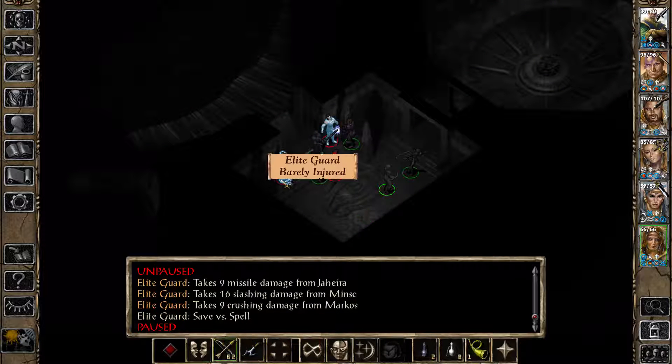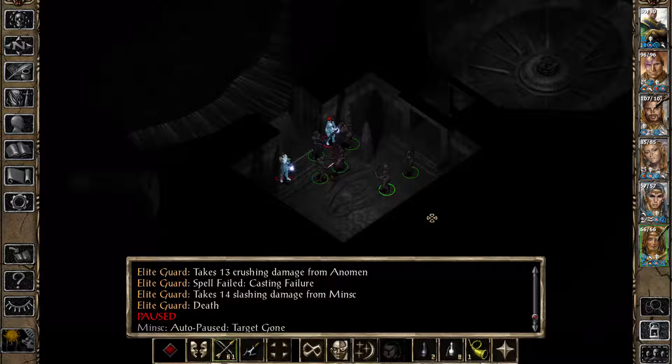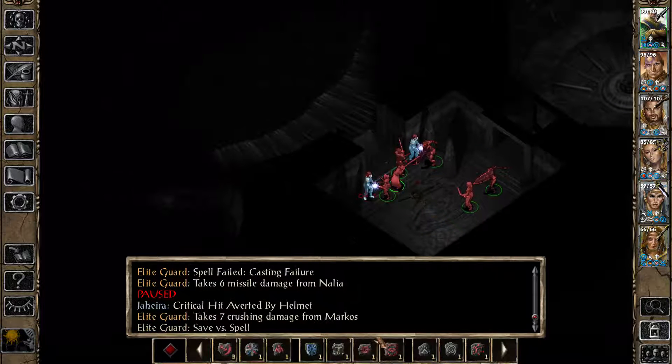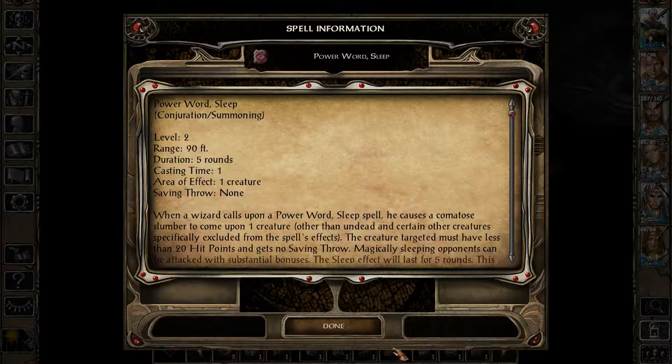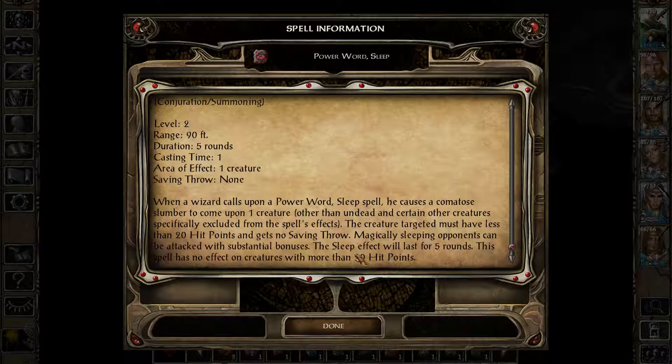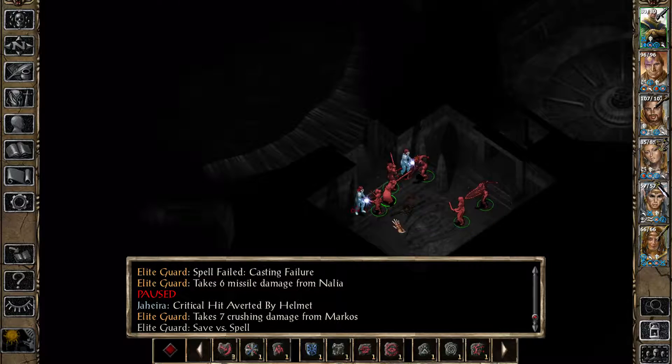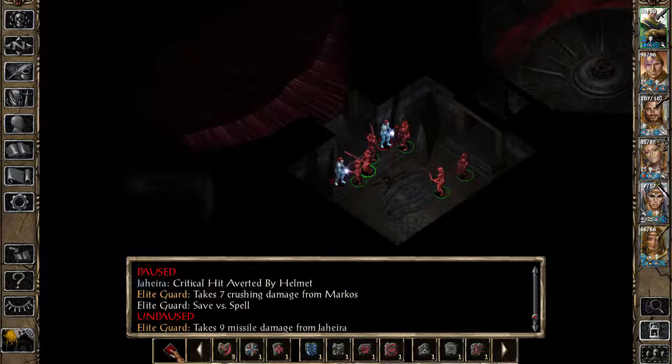That sword over there needs to take an arrow to the face — didn't work unfortunately. Let's get everybody to attack him. That is Marcus over there — Marcus can do something. I also have Power Word Sleep, which is basically the upgraded version of Sleep. Apparently Sleep doesn't work against higher level creatures, so having it in Baldur's Gate 2 is totally pointless. I'm just going to stay there for right now.